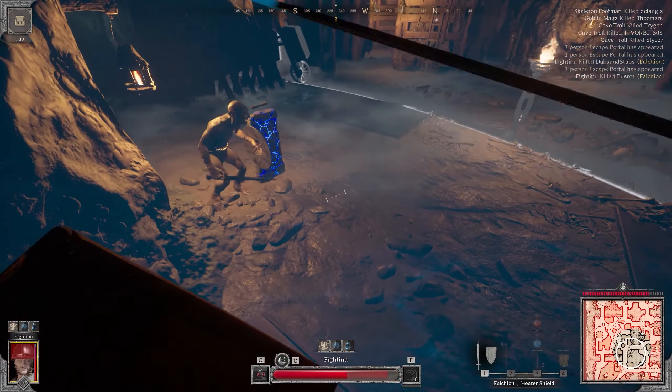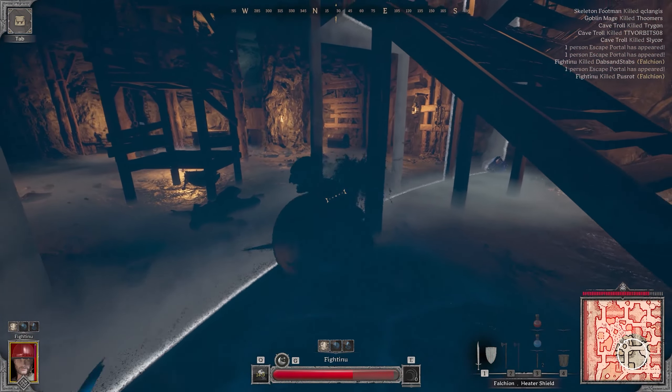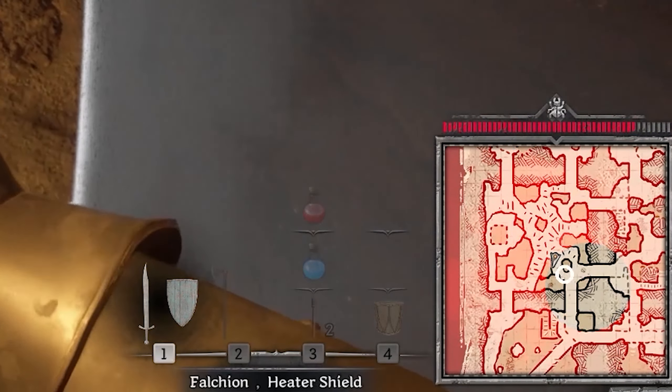Now, the first few portals in a crypt are always random, but as you get closer to the circle and the circle's ending, you're going to find them always in the circle. I know it's going to be hard sometimes, but you've got to look up, down, left, right — they are there, I promise you.